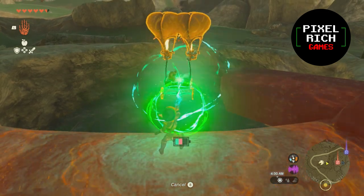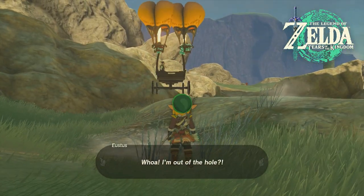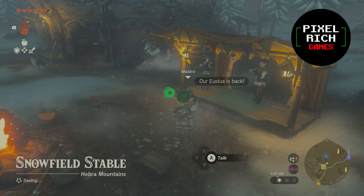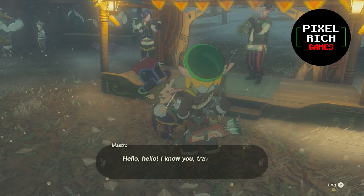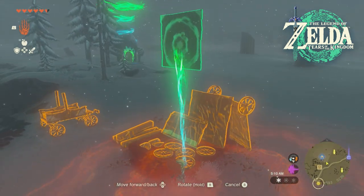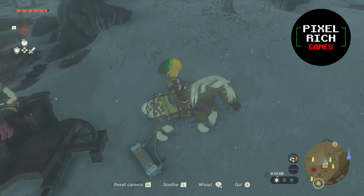Let's help our bro out of this mess. Head back to Snowfield Stable and you'll see Eustace is back with the gang. Talk to Mastro — he'll tell you Breezer needs a roof to keep the snow out. Use Ultra Hand and attach the wagon to your horse harness like before, then ride your way to Miha's location.